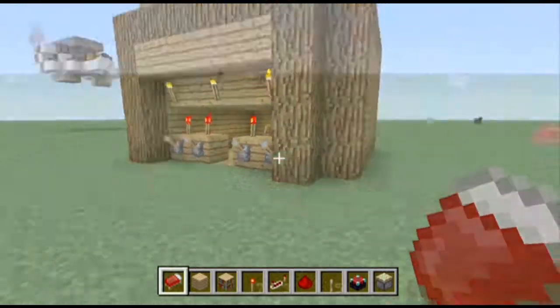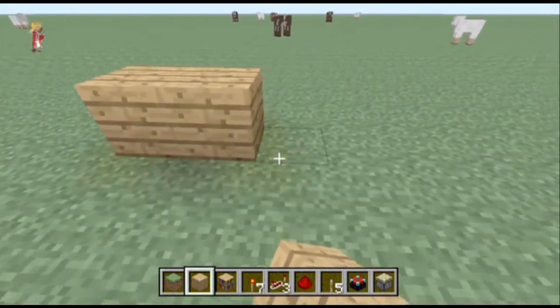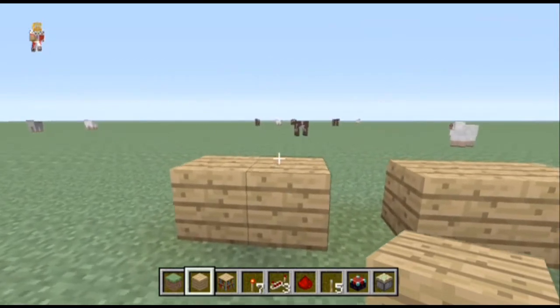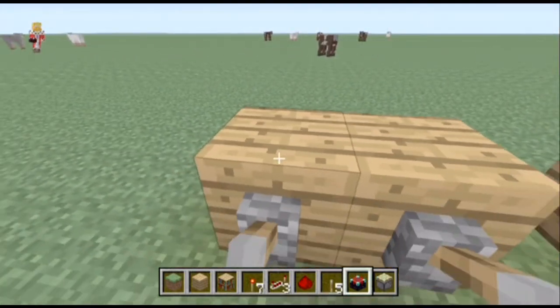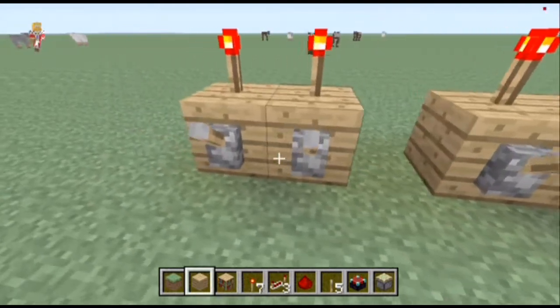Now we've got a flat bit of ground. The first thing we're going to do is put down any block — I'm just using wood because it blends in with the bookshelves. You're going to put four levers, one lever on each block, with some redstone torches on top like so.